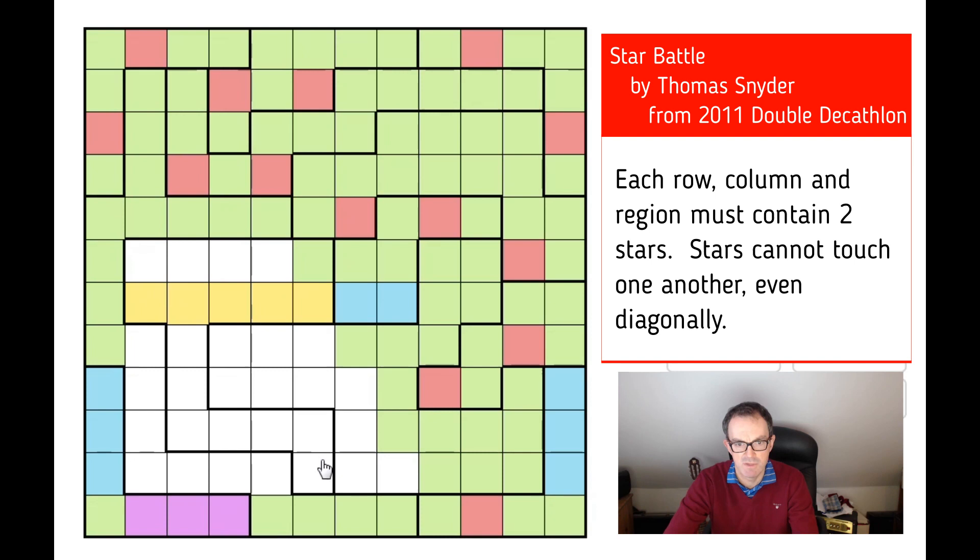There must be a star in one of those two squares to complete the second star in this region, so this isn't a star. Looking at this row and this row, we're going to have to place the second star — there must be a star in one of those four squares, and there must be a star in one of these five squares, because each of these rows needs two stars. If there's a star here and a star here, there can't be any more stars in this shape, so let's make all of those cells green. In this column there are actually only two open cells that could be stars, so that must be a star. This must be a star, which means this isn't. That must be a star to complete that column — it's the only option. This must be a star to complete this column — again, the only option.